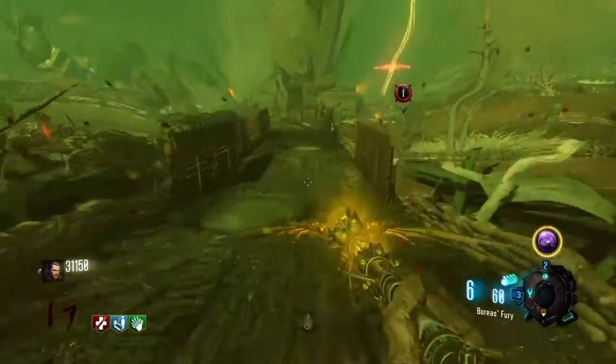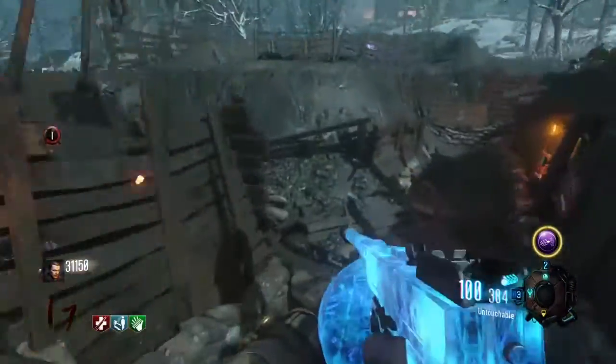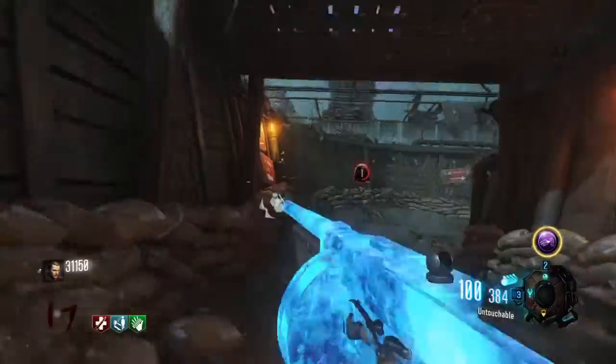I think I'll go to around round 23 and then do the last stand. I think that's when the staff starts to drop off. I can also build the fire staff — that'll probably be more beneficial.